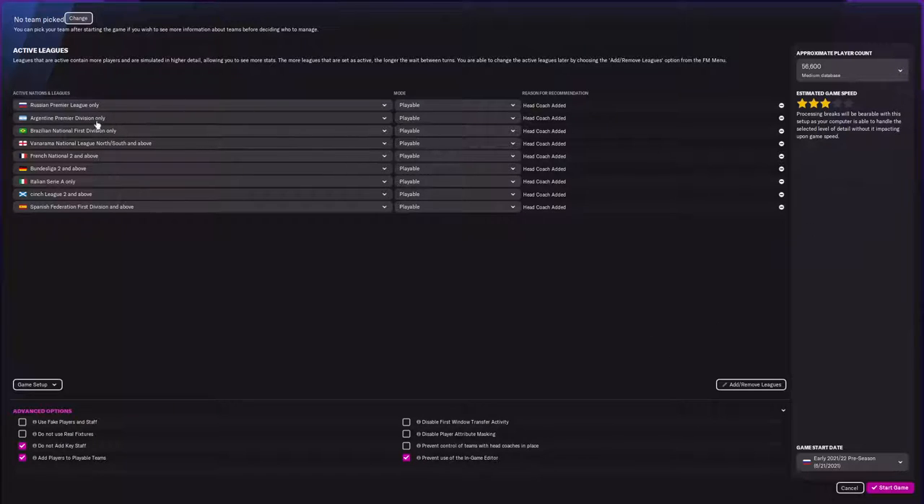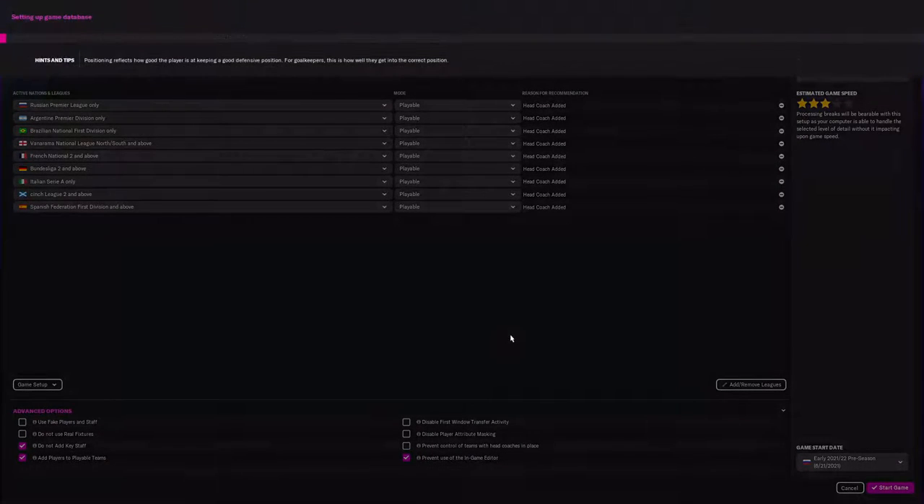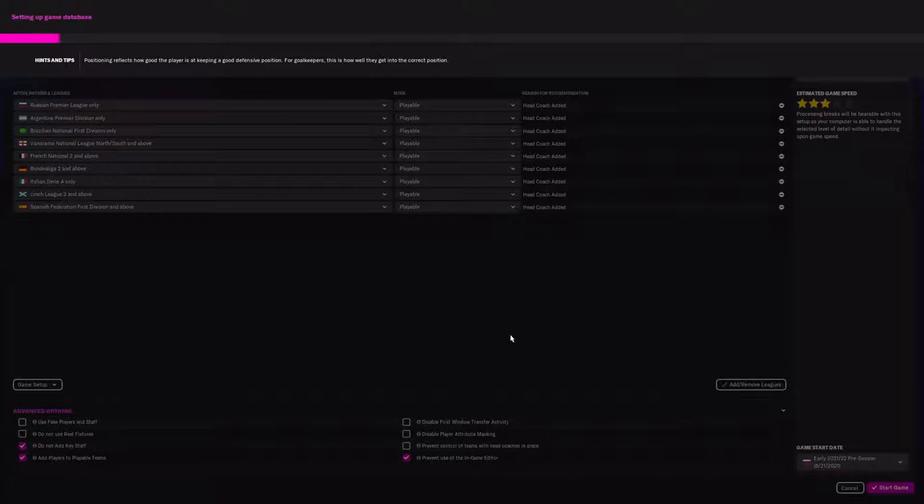These are the leagues I'm going to run. The earliest you can start is June 21st, 2021 based on this setup, so we're going to go with that. You can pick different start dates but that's the earliest one I've found. We're going to start and move forward — this is going to take just a second.